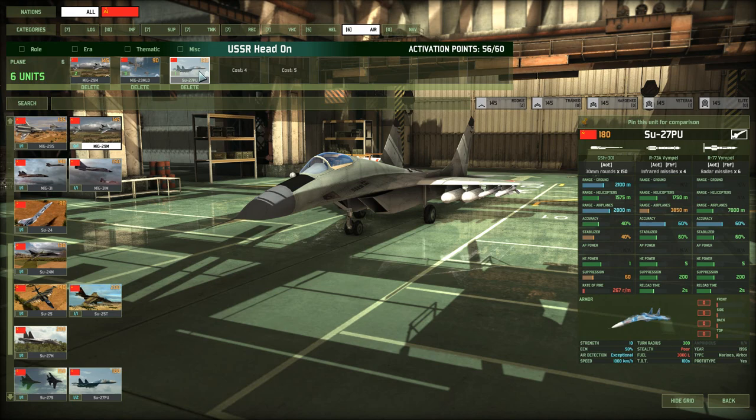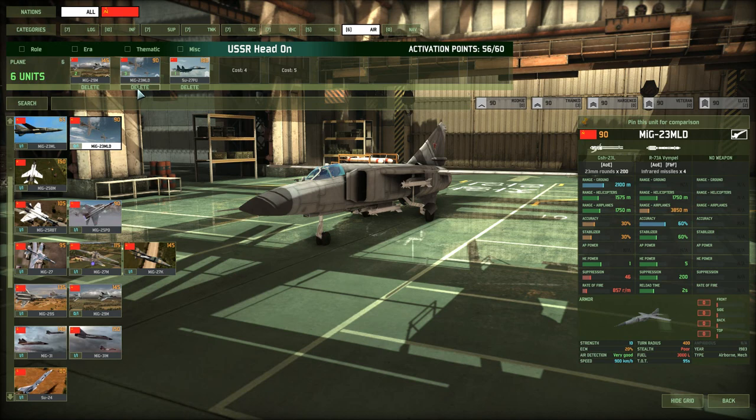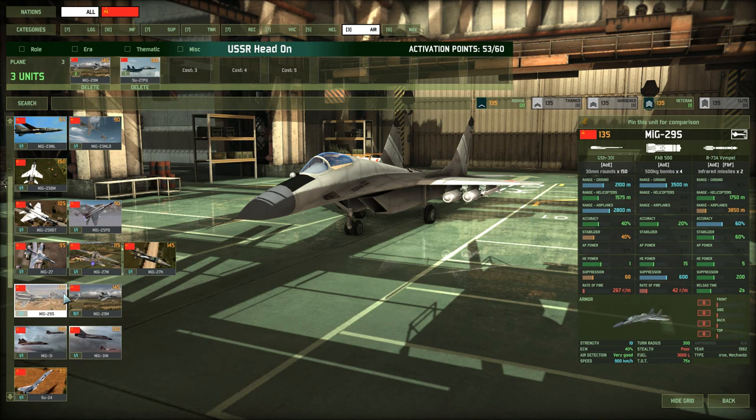Since we already have a pretty good ASF in here — the SU-27PU, although it is only one card — I'm not going to go with the MiG-23 MLDs; I want some more ground attack. I'm also going to take the other card of MiG-29. The MiG-29S has ground bombs versus cluster bombs, so this thing is just HE damage while still being mounted on a fighter platform, meaning you still get some AA missiles, ECM, a nice turn radius, and good speed. So these are going to be our bombers.